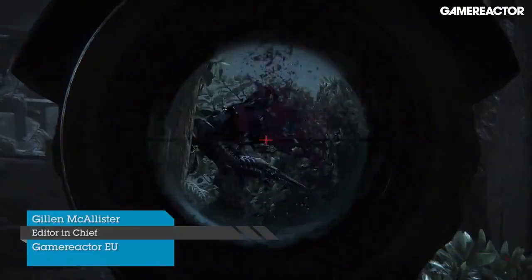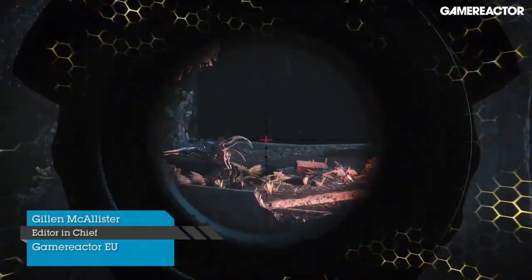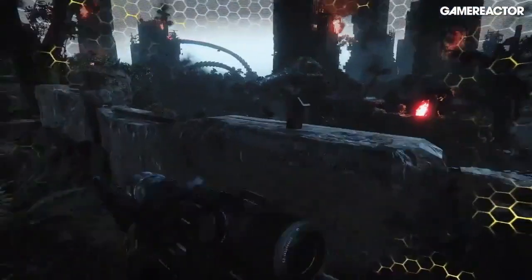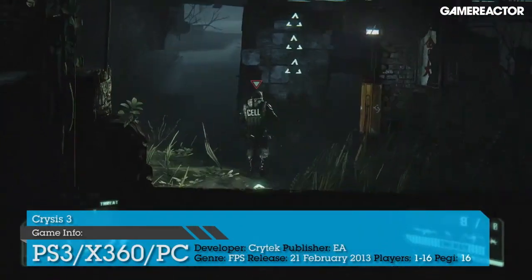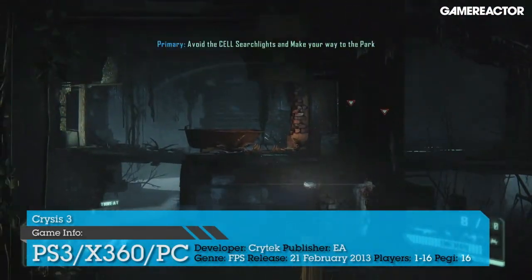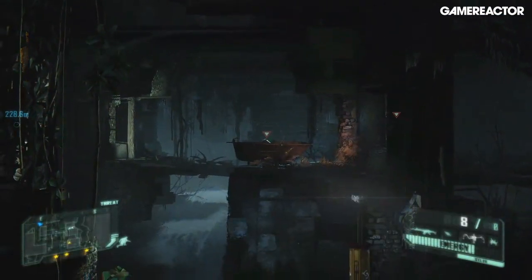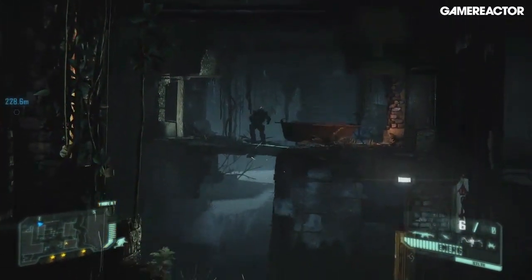Despite the name, this is the fourth instalment of the Crysis series. Prophet is back, encased once more in his nano suit, and using superhuman powers to tackle both the alien Ceph and the private armies of Cell. Stealth is as heavily emphasised as outright action as you stalk through a heavily vegetated New York, as the Big Apple is moulded into an urban rainforest.